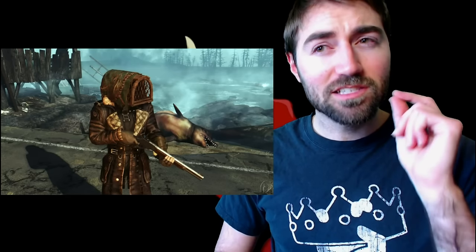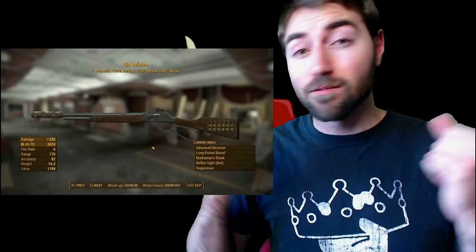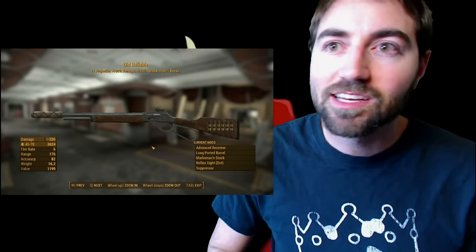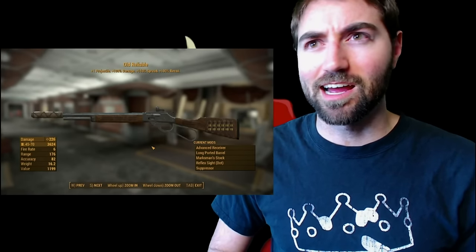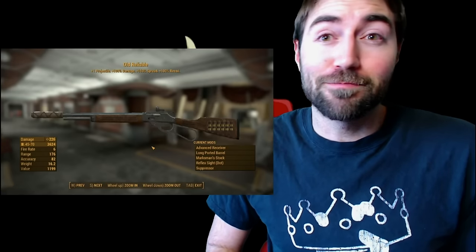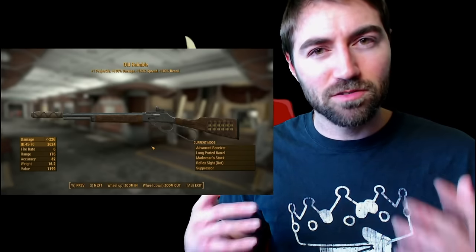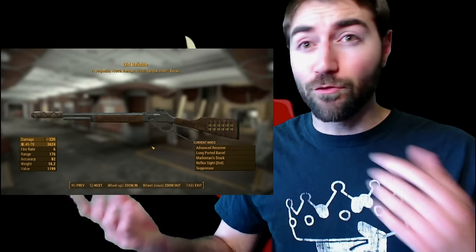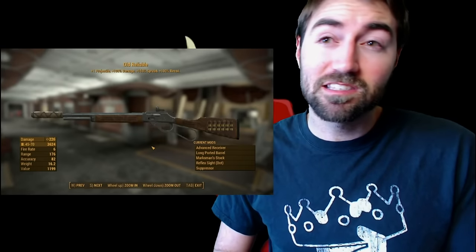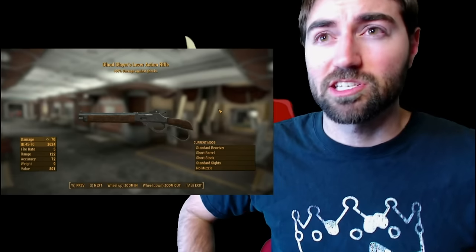Most importantly is that Winchester lever action gun right there - perhaps it's Old Reliable. It's a new gun, a legendary variant that's pretty sick. That extra projectile and increased spread - is this a shotgun? I'm not sure, but it's super cool. What stands out most to me though is that 45-70 ammo size. I don't really know what that is - I know what a 45 round is, but I don't know what a 45-70 is. I haven't found that in Fallout 4 before, perhaps it's new.